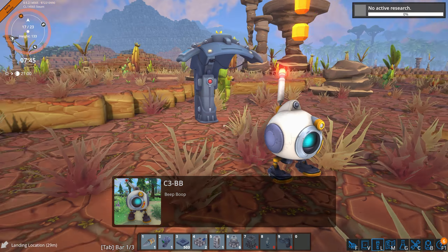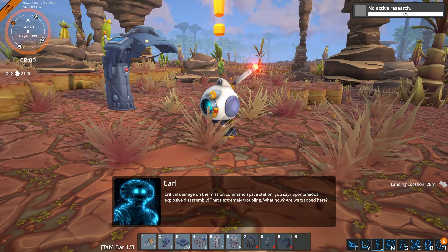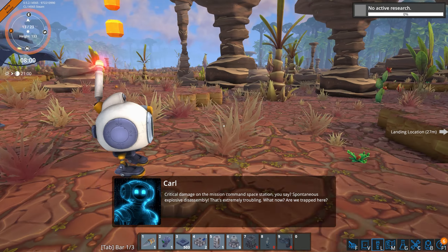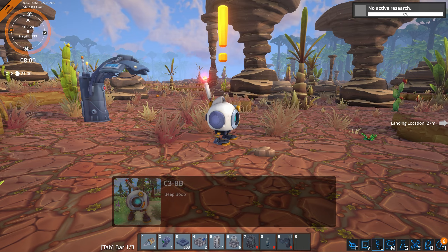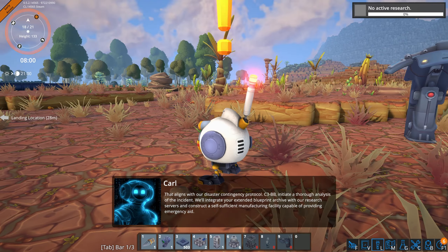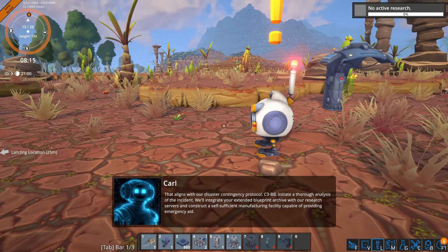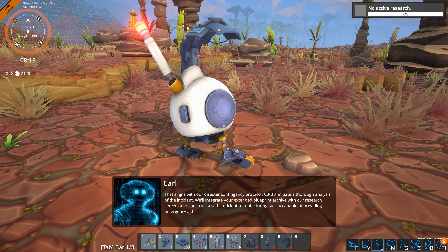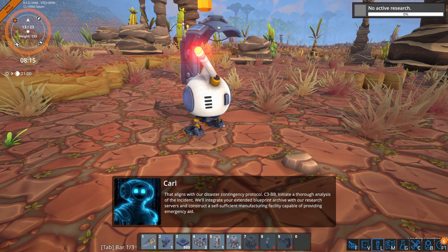You speak to him in English but he replies in beeps and boops? Command Space Station, you say? Can't you translate for me? Explosive disassembly — that's extremely troubling. Are we trapped here? That aligns with our disaster contingency protocol. C3BB, initiate a thorough analysis of the incident. We'll integrate your extended blueprint archive with our research servers and construct a self-sufficient manufacturing facility capable of providing emergency aid.